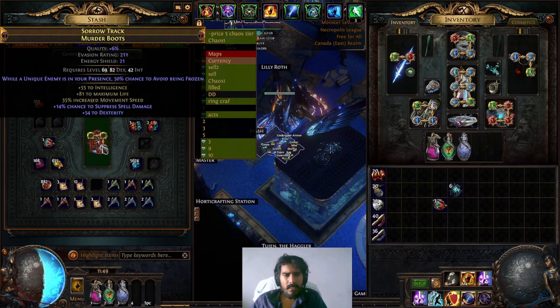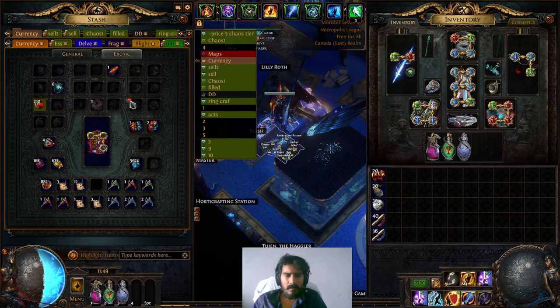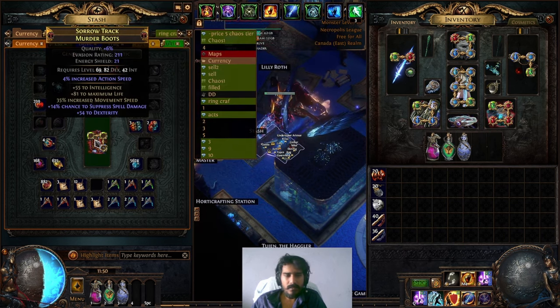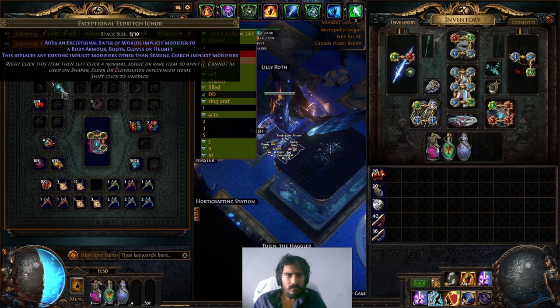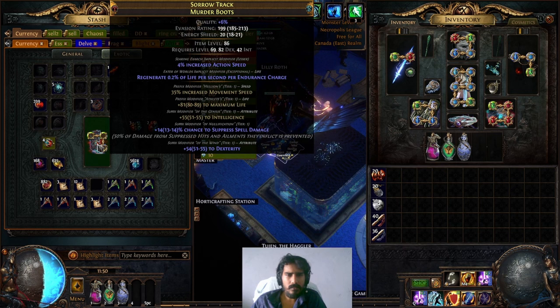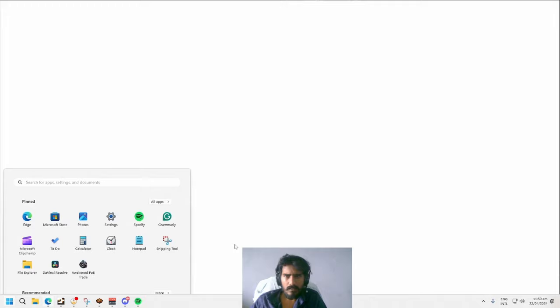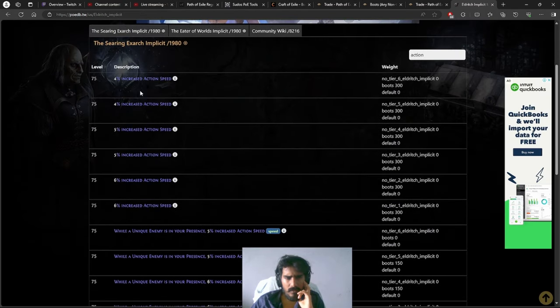We're back and looking for action speed. I just rolled over - I didn't need to buy so many of these. Action speed - no. We do eldritch ichor, exceptional, then all of dominance, hit it again. Now is it the max five percent we can hit? Give me a second - action speed can go up to six percent. This one is at five, so I need to go above that.